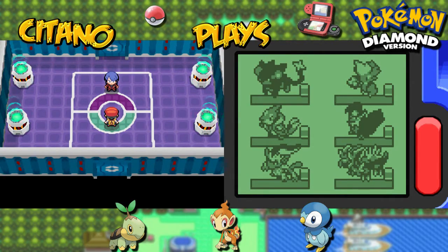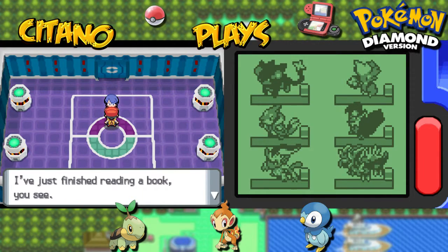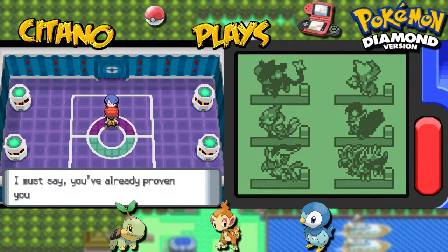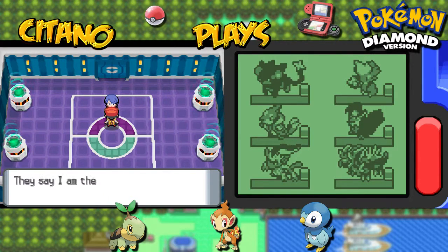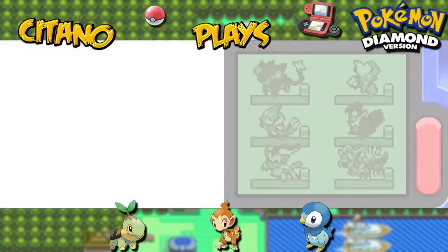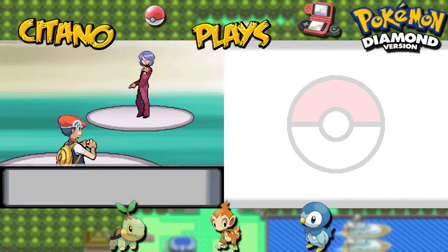Purple Room — what can this be? Like a Ghost type maybe? We'll see. The trainer says: you timed your arrival well, you just finished reading a book. Allow me to introduce myself — I am Lucian. I'm a user of the Psychic type. I must say you've proven yourself to be outstanding by coming this far. They say I'm the toughest of the Elite Four — I'm afraid I'll have to go all out against you. The final Elite Four member is Lucian, master of Psychic type Pokémon.